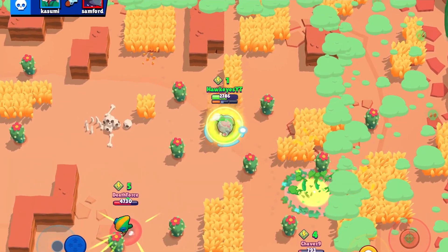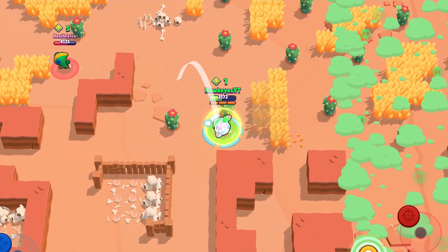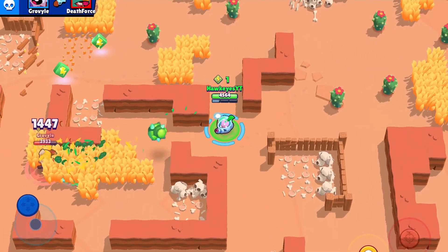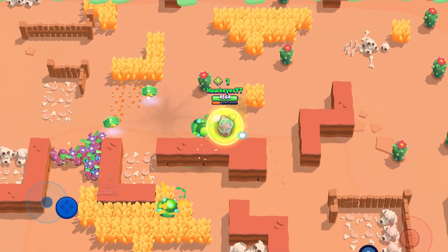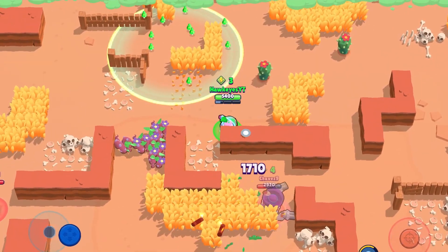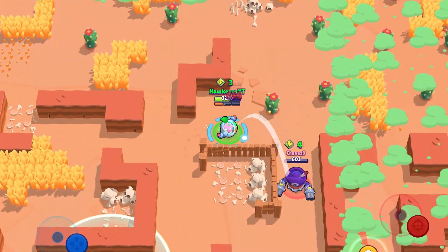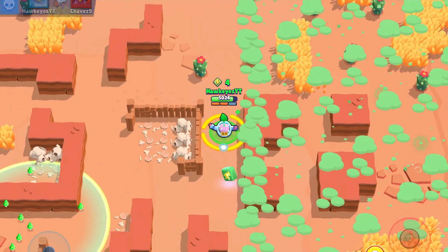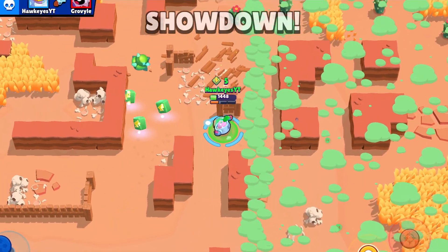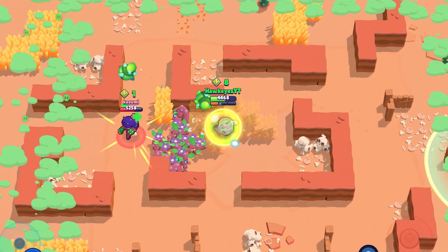Another bad thing about Sprout is he lacks health, and without bushes or his second star power he becomes very squishy and barely deals enough damage to confirm a kill. Some good things are his second star power which provides shield reduction, his gadget which heals 2k HP — very clutch combined with the star power. His walls are great for blocking off close enemies, and his main attack trajectory bounce travels a far distance off walls, which is beneficial. All of this puts him higher than Tara.